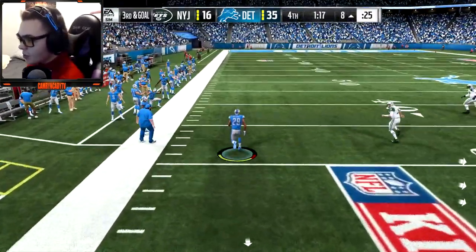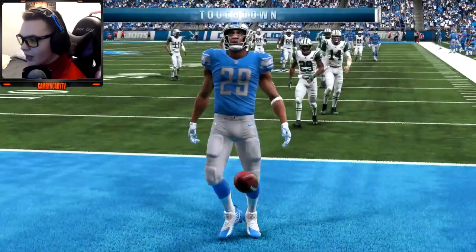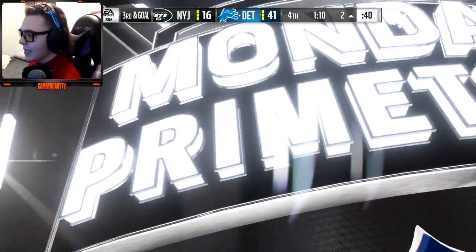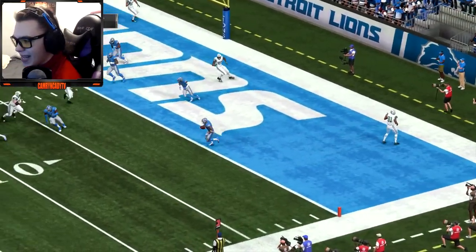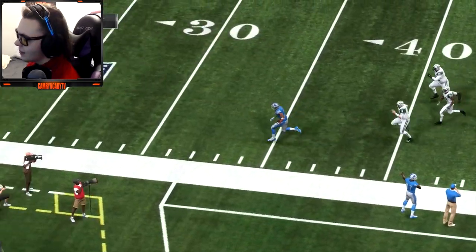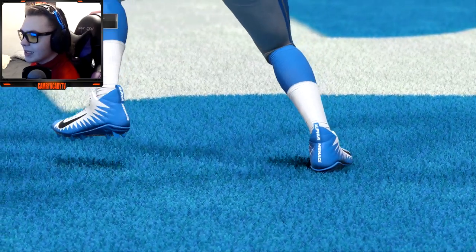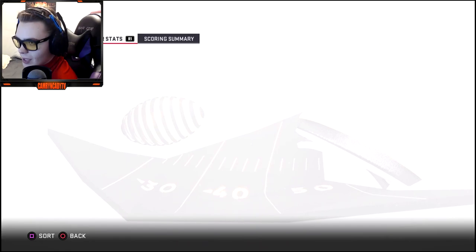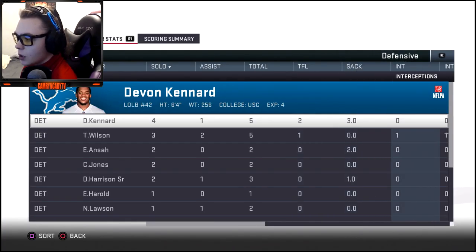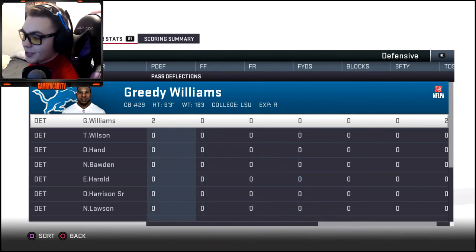Yes — intercepted! That's what I'm talking about! Can we return it again? We have insane speed — is it the second pick-six for Greedy Williams? And we're gonna return it again — the second pick-six, a 100-yard return for Greedy! Sam Darnold tests us — why would you do that? Greedy Williams is 6'3", he's a monster. That's our second interception of the first game, and that's gonna be a dub for us.